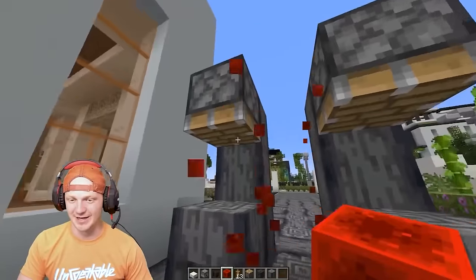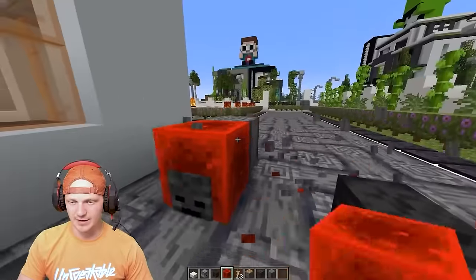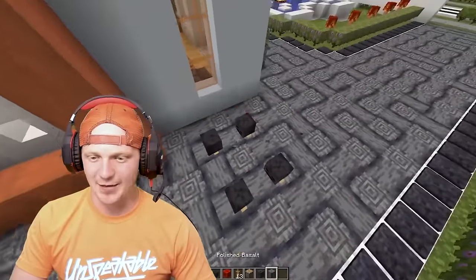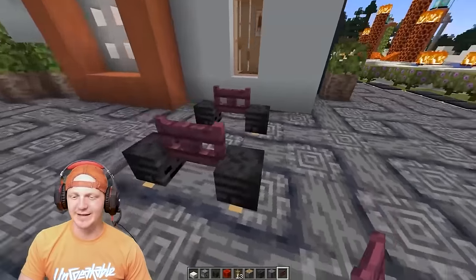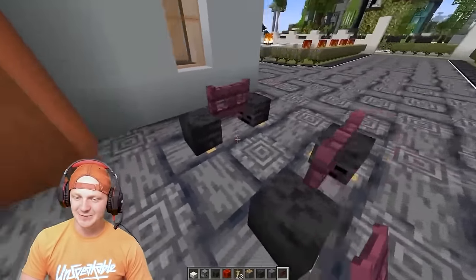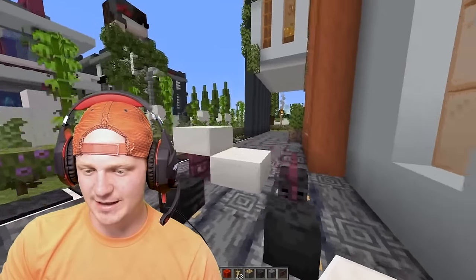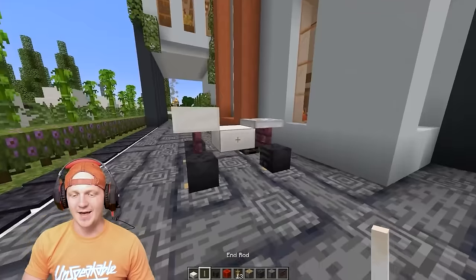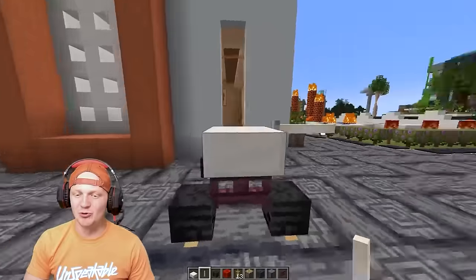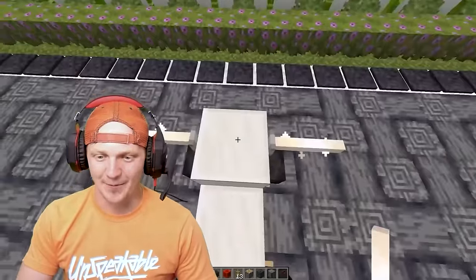Now it looks like these tires are sitting on the ground. Do the same thing on the other side — voila, that's your tires. Then go ahead and put some crimson fence gates right here to connect them, kind of like the axles of the ATV. Then drop a quartz slab on top, another quartz slab, a trap door, and for the final touch, two iron rods on the side. We have ourselves a quad bike.